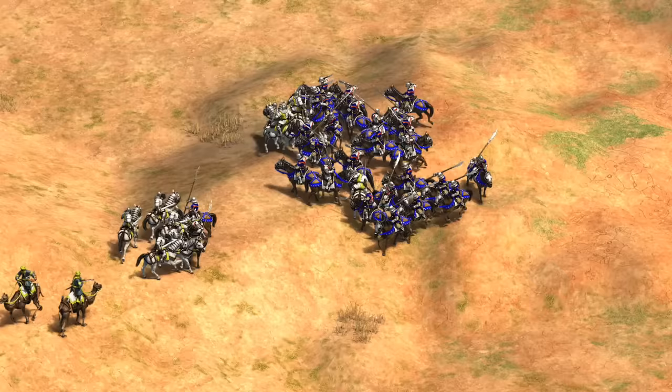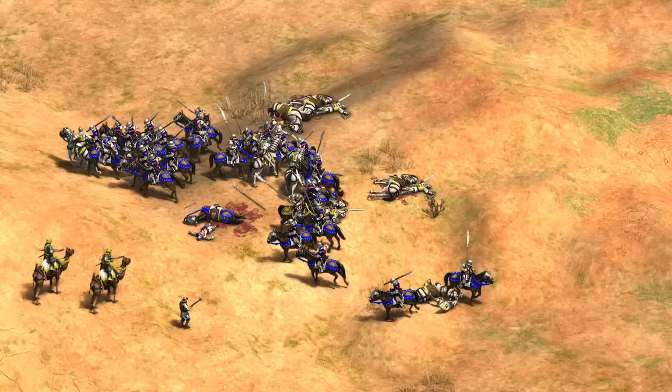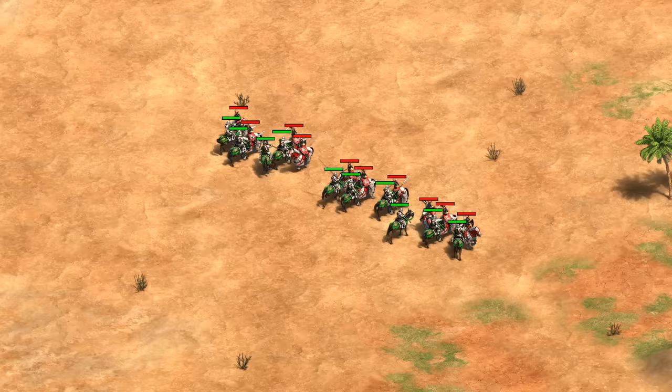The problem with stopping at a static damage test is they're against a unit that isn't fighting back and has 10,000 HP. In a real fight, dealing a lot of damage up front might lead to a snowball effect — defeating the first target faster and allowing them to double up on the remaining units. So let's try some battle scenarios.